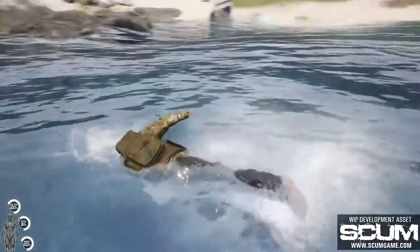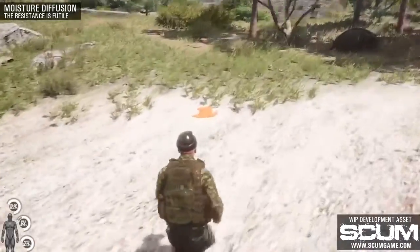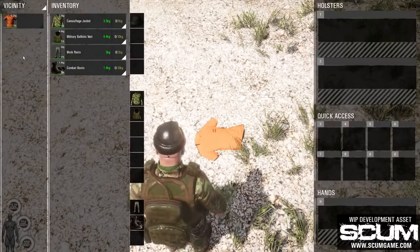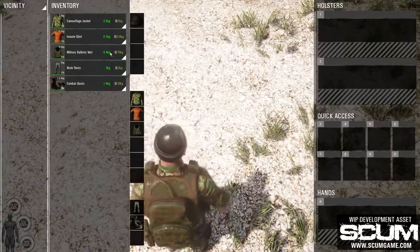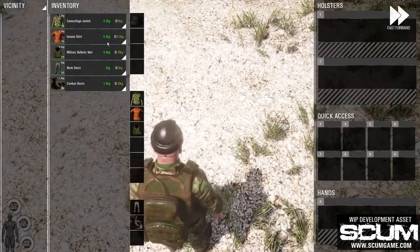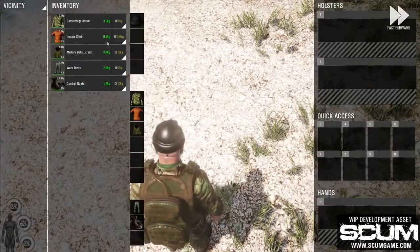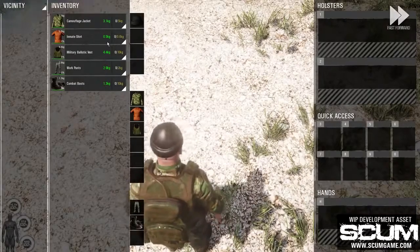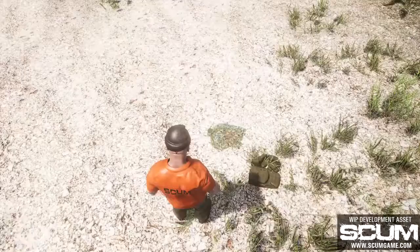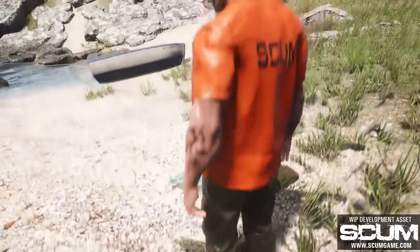Our guy has just practiced some swimming in the shallow waters, keeping his gear with him to protect it from thieves and bears. He left an old orange shirt on the beach in case he needs some dry clothes later. However, his plan was much more sinister — he actually decided to wear a dry shirt below his other clothes with the intention to deceive the game, to make it think he has dry clothes on, simply because the first dry clothing layer is closest to the skin. In all other games, this would be called exploiting or cheating. But here in Scum, we don't care about that, simply because we have fluid diffusion and osmosis built into the game. Diffusion is the movement of molecules from a region of high concentration to a region of low concentration, meaning that his dry orange t-shirt will soon become a wet orange t-shirt.